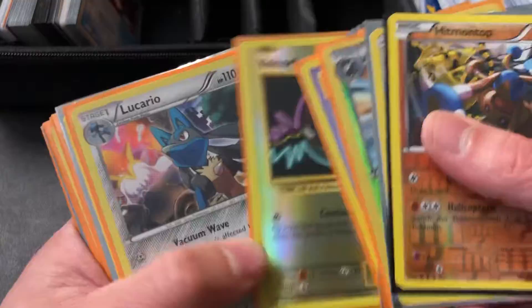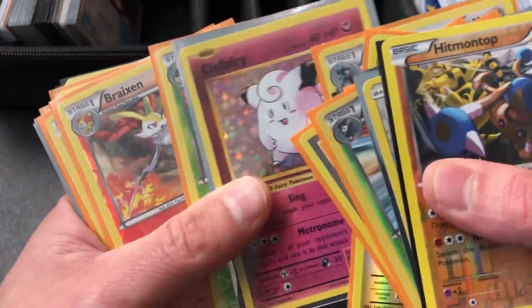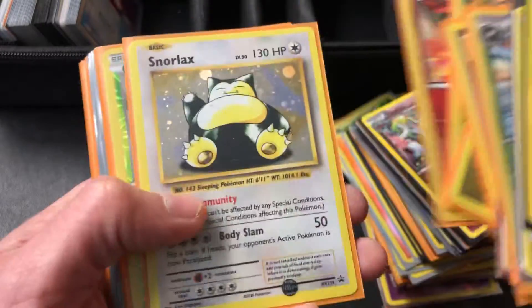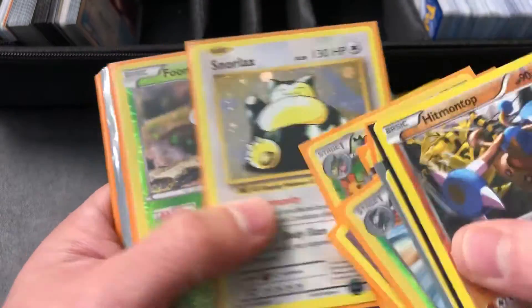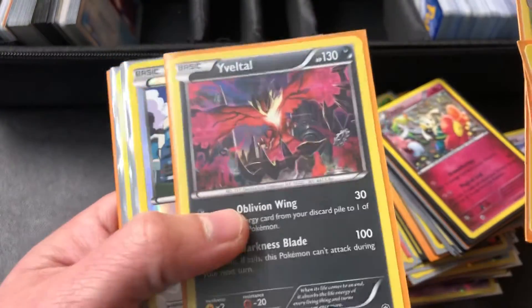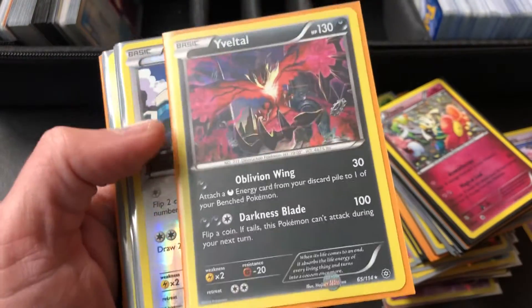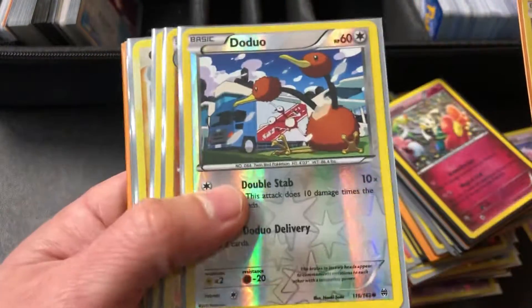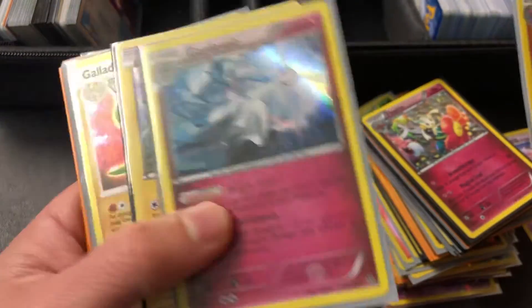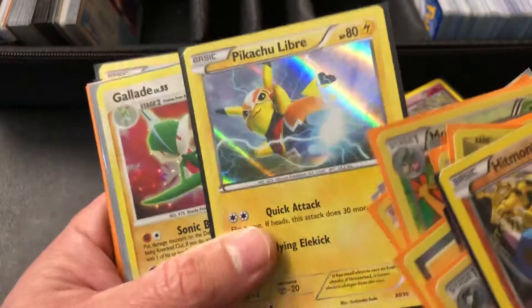That looks like an original old first edition. This looks like the old first editions. Some of these look like the old originals — this one really reflects in there, you can see it. Good card to have, that card kicks tail. Look at that Pikachu Libre — that's cool.